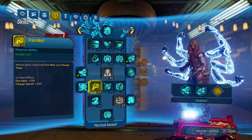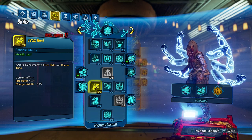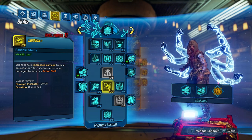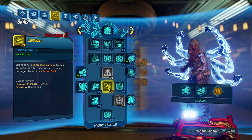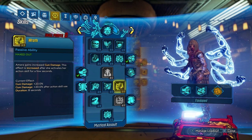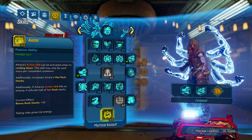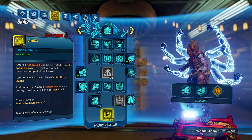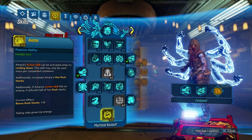We have three points in From Rest — this is an amazing build for Maliwan users, as it increases fire rate and charge speed. We have three points in Laid Bear so that after we hit enemies with our action skill, they take 25% bonus damage. Three points in Wrath gives us more gun damage as well as even more gun damage after we use our action skill. We have one point in Remnant. And now — the star of the show — we have Avatar, which ensures our Annointment is proc'd at all times and our Rush Stacks are up at all times.